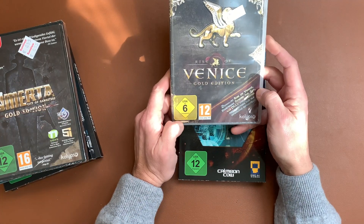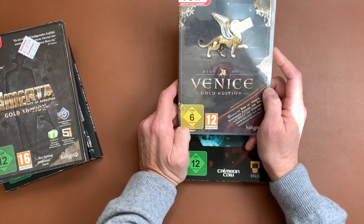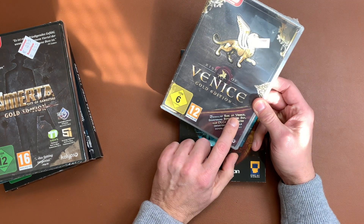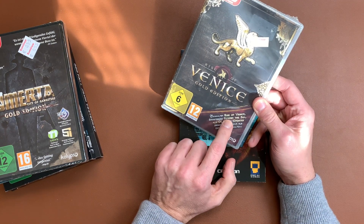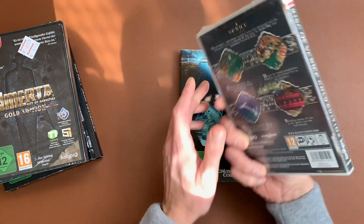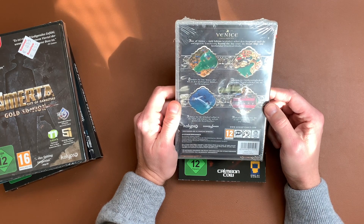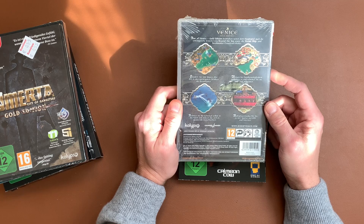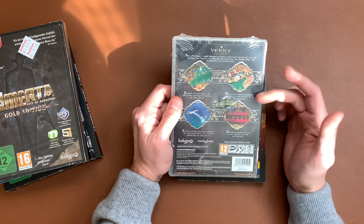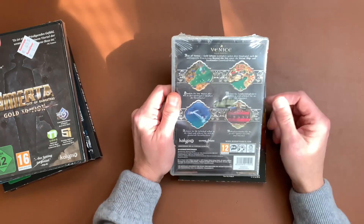Then we have Rise of Venice Gold Edition, which contains Rise of Venice, the expansion Beyond the Sea, all DLCs and updates as download. Rise of Venice Gold Edition: Ships and Sea Monsters, from 2014–2015. This looks exactly like a turn-based game, like The Settlers.